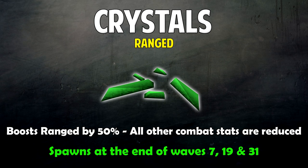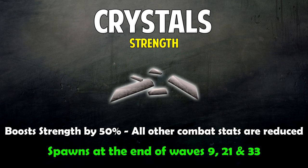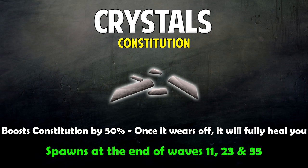The Ranged Crystal works exactly the same as the Magic Crystal but for Ranged, spawning at the end of waves 7, 19, and 31. The Strength Crystal boosts Strength by 50% and reduces other combat stats, spawning at the end of waves 9, 21, and 33. The Constitution Crystal boosts Constitution by 50% and then fully heals you once it wears off, spawning at the end of waves 11, 23, and 35. I wouldn't recommend the combat boost crystals for low level players due to the defense reduction.